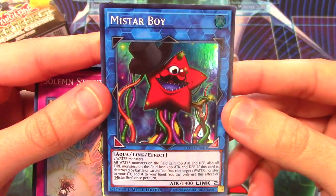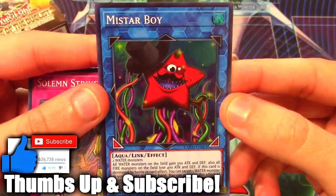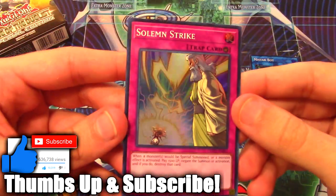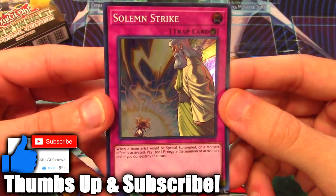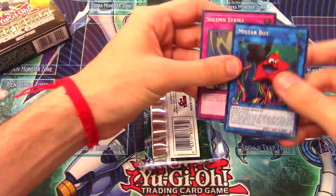My Star Boy - the new Circuit Break promo in Code of the Duelist. Super excited for this card, I really want to use it in Paleos and Mermails. And then the super rare version of Solemn Strike - these are sitting at like five bucks right now, which is crazy. Hopefully we can continue this strong streak.